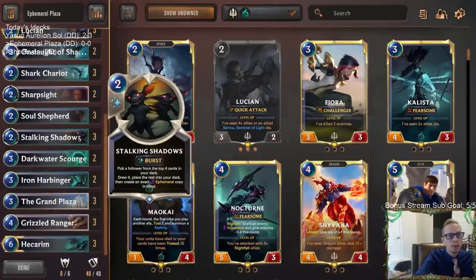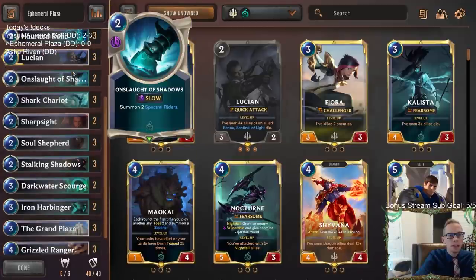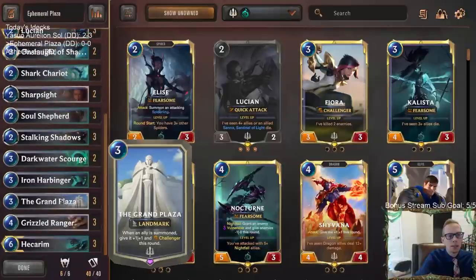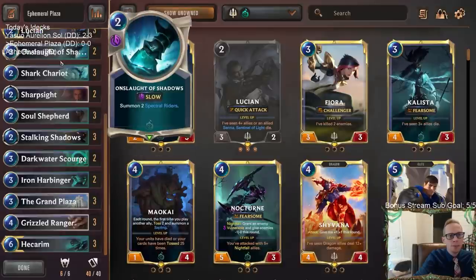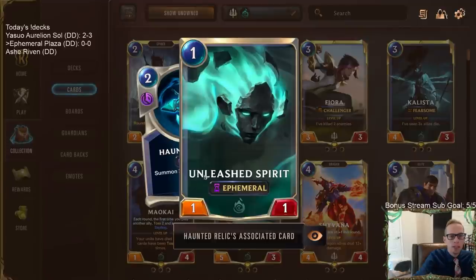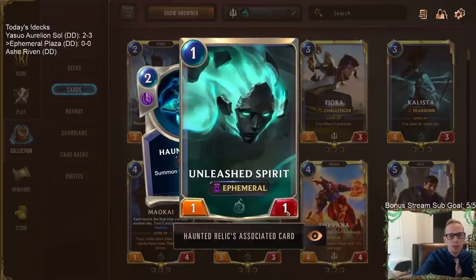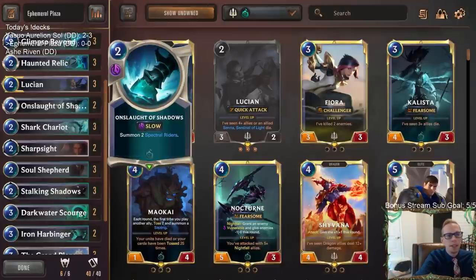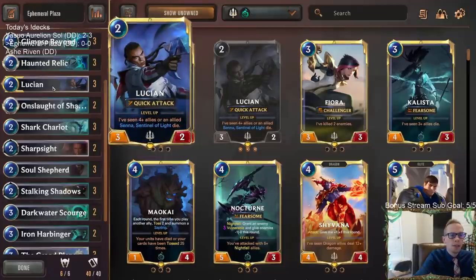We've got a bunch of ephemerals — Shark Chariot, Onslaught of Shadows, Haunted Relic. All of these ephemeral cards are much better with the Grand Plaza giving them plus-one plus-one and Challenger, since they would die anyway. When you pair that with a card like Haunted Relic that makes three Unleashed Spirits, they're now all two-twos with Challenger.